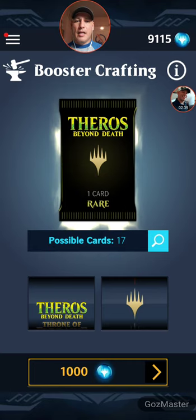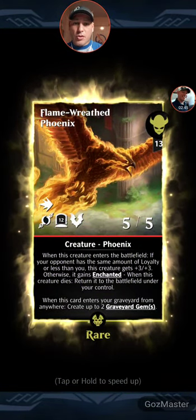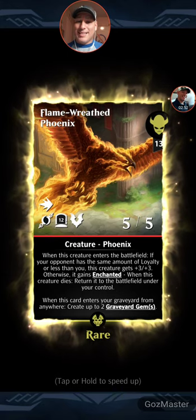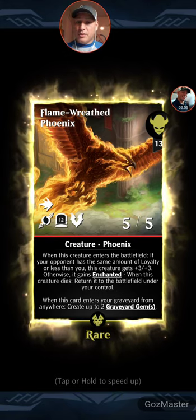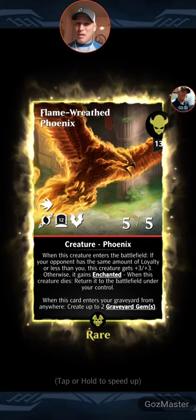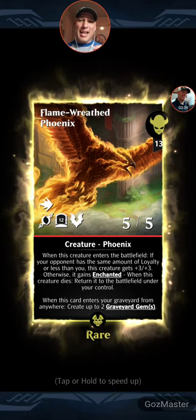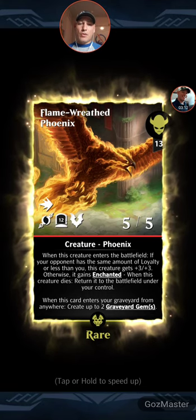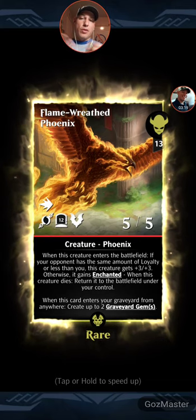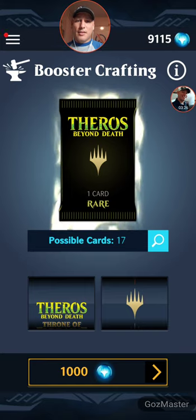Let's go for number two from Theros Beyond Death. I actually wanted this one — it's a cool card. When this creature enters the battlefield, if your opponent has the same amount of loyalty or less than you, this creature gets plus three, plus three. Otherwise it gains enchanted. When this creature dies, return it to the battlefield under your control. It's five, five with haste, cheap for its cost, with the ability to come back. You could store up all your loyalty, cast this bad boy, get him on the board, and then use your ultimate. Really like that card.